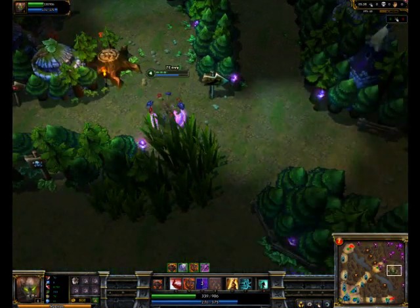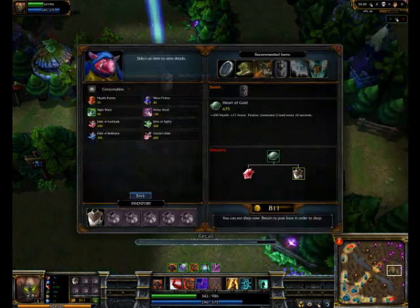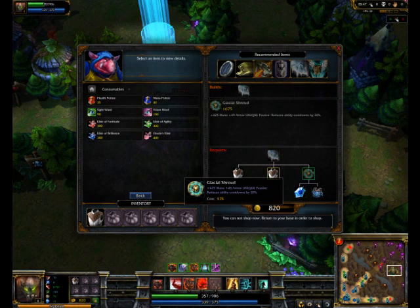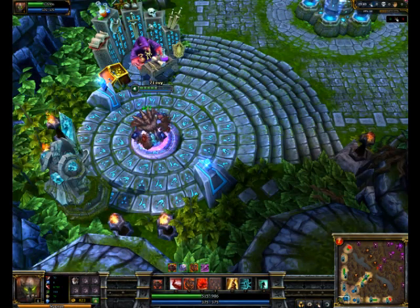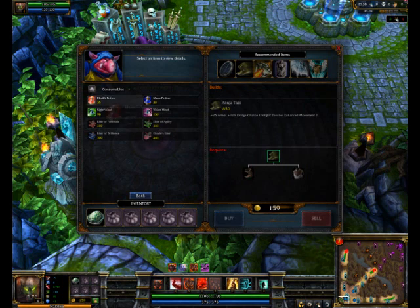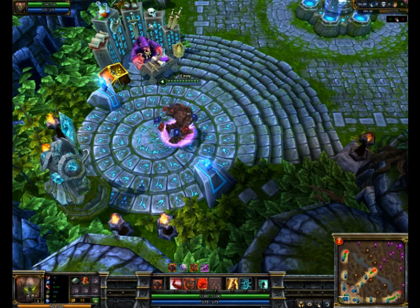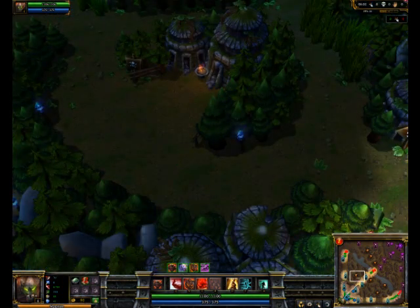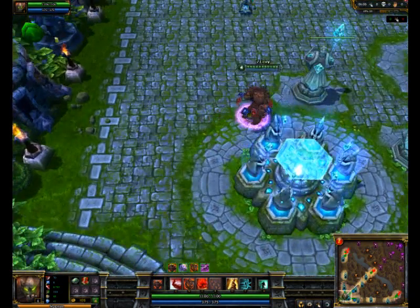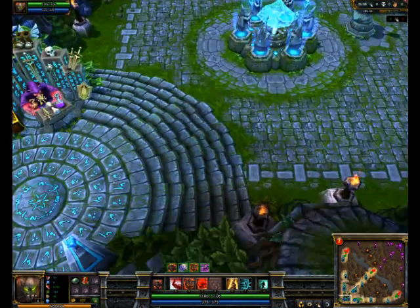An amazing item for Malphite is Glacial Shroud. It gives him armor, mana, and cooldown reduction — in my opinion, that's all he needs to jungle and do well. The cooldown reduction makes him able to spam Ground Slam, and the mana helps because Malphite has mana problems with a low mana base, which can cause issues in the jungle against another jungler.